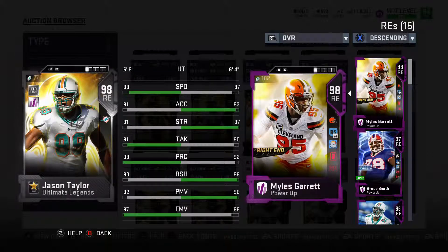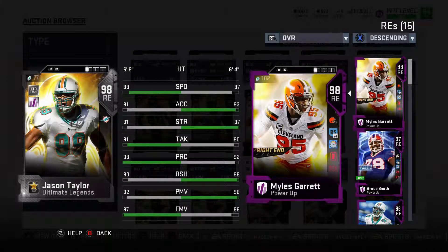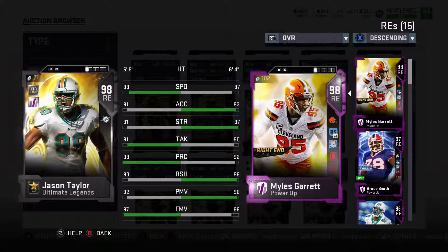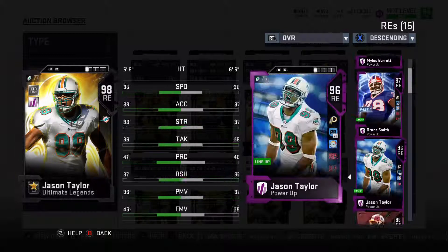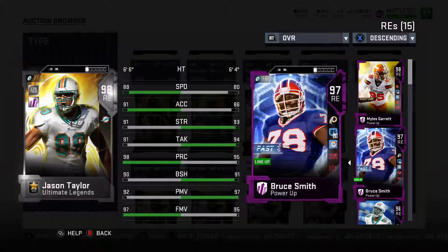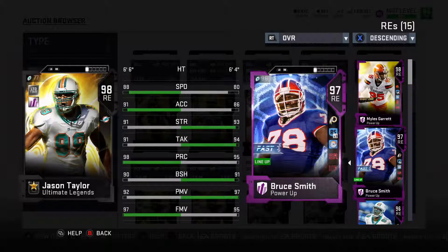Coming in at number 7, we have Jason Taylor. He'll be a perfect fit to come around the corner. He looks a lot like a Julius Peppers, but a little bit of a downgrade from him. He has tremendous speed and being 6'6", he could be a user QB spy and do a great job at that. I actually have him at my left end, with Bruce Smith at my right end on my Washington-themed team. I would definitely advise bringing him off the edge — he will be a tremendous player for you and will fit there until the end of the year.